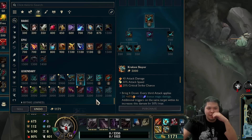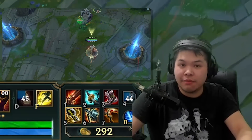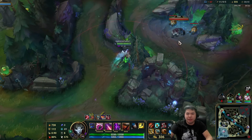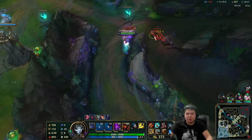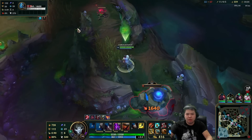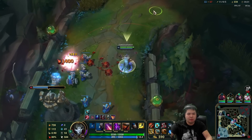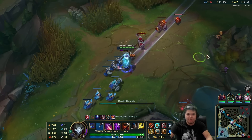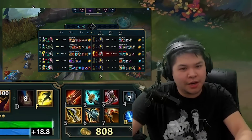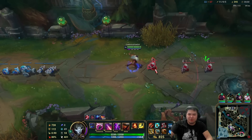Bloodthirster - we get Bloodthirster, we need some life steal. So then we can sell Ninja Tabi and get whatever we want. Let's get all these jungle camps. I'm level 16. I'm only on four items but this feels insanely good - I really like it. I have a lot of CS and now I'm split pushing. Who wants a piece of me?